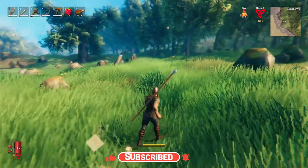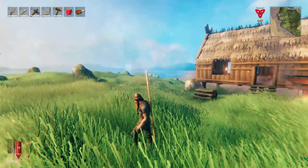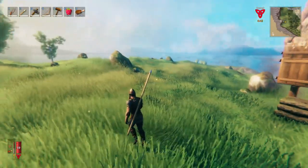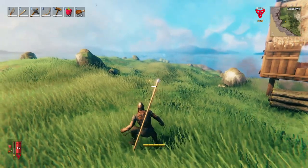So yeah, once you've got that, head to somewhere like a beach area. Oh, there's a seagull down there. And what you want to do is use your sneak ability, which is just the left control button by default.